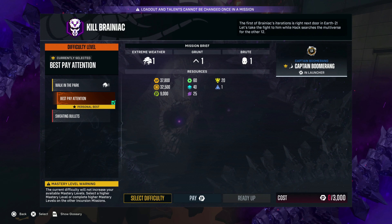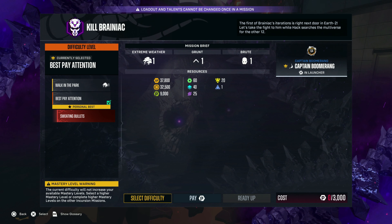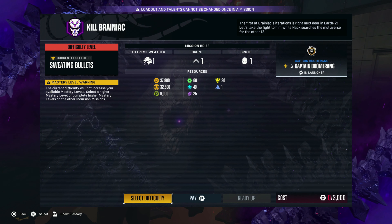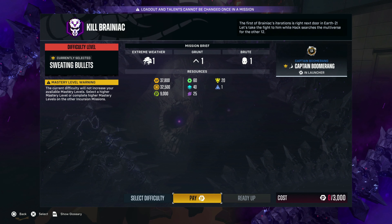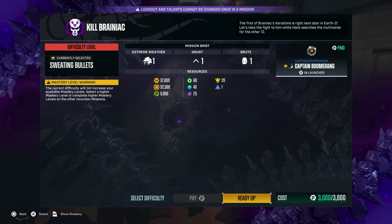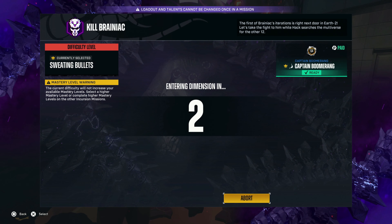First thing you want to do is select your difficulty. I'm going to go with Sweating Bullets, but you can choose whatever difficulty you want — it doesn't change the type of resources or rewards you get for completing this mission. You do have to pay a 3,000 cost. You get the points for that by doing a couple of side missions along the way. There are a bunch of different side missions you can do just to get enough points to afford this mission.